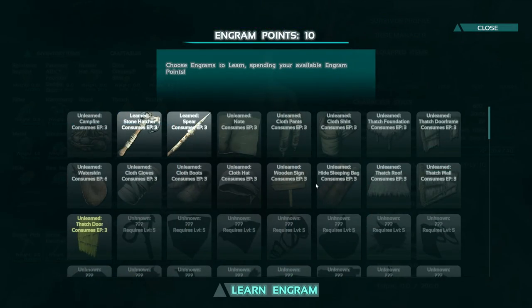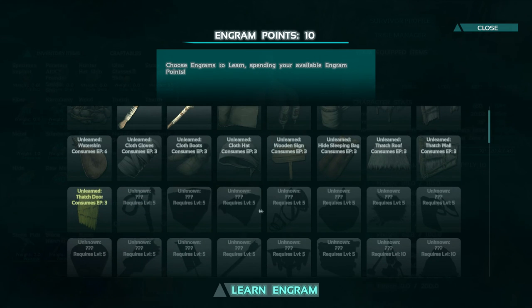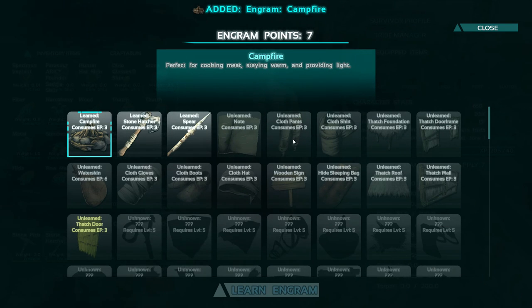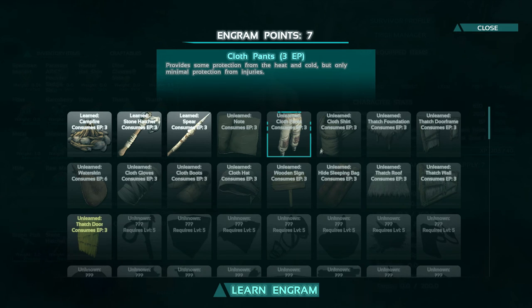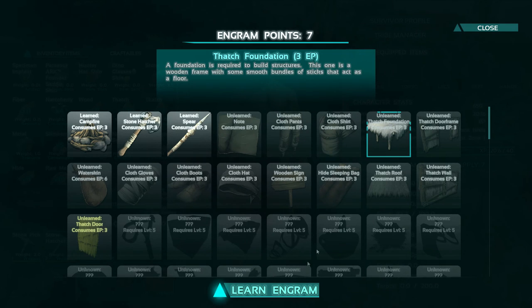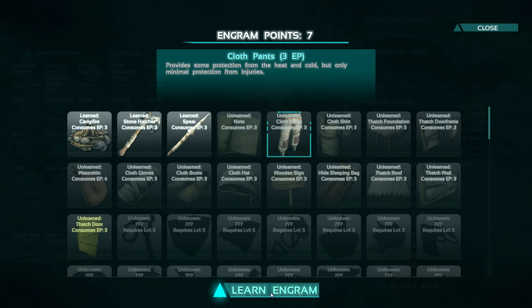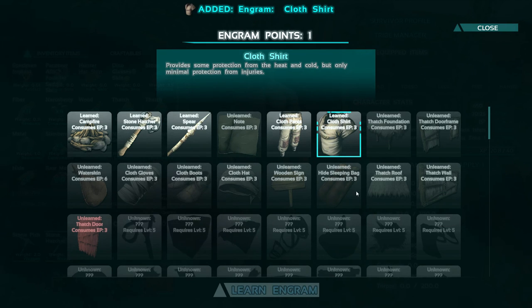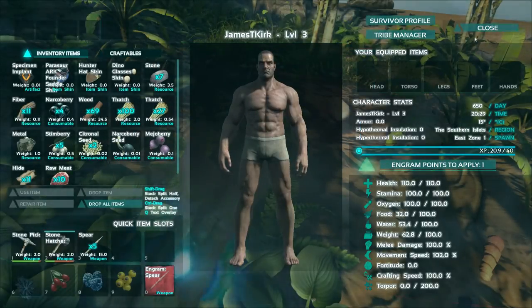I'm going to put a point into movement speed, which is good for chases. We're going to learn the campfire engram. Thatch foundations and thatch building materials are easily destroyed by pretty much anyone with primitive stone hatchets or pickaxes, so it's kind of not worth learning them too early - but you have to learn them in order to unlock the wooden foundation.